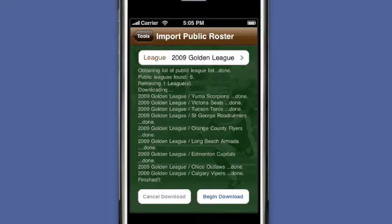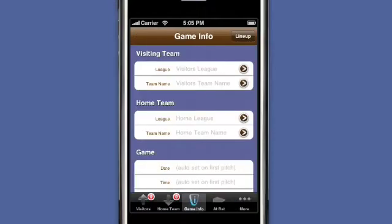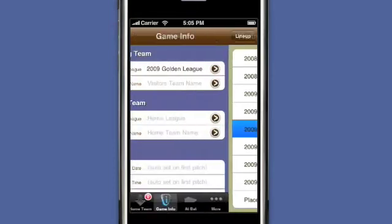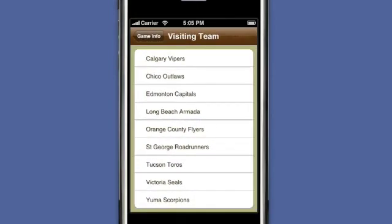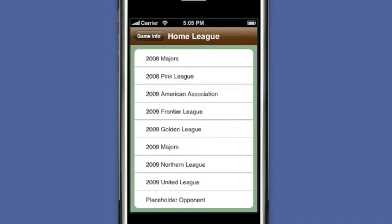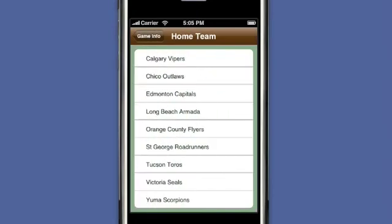Once downloaded, the league and teams become available from within the Game Information View. There's my Golden League. The visiting team is the Chico Outlaws, and the home team is the Orange County Flyers.